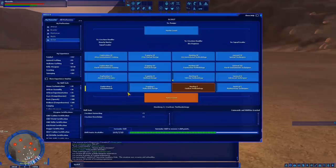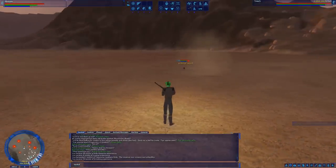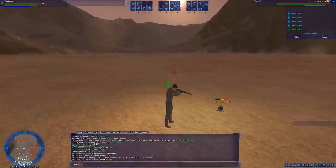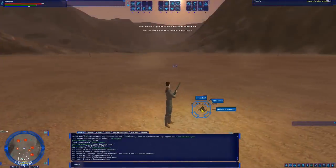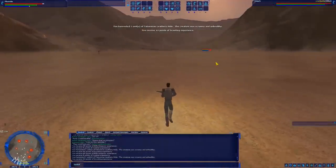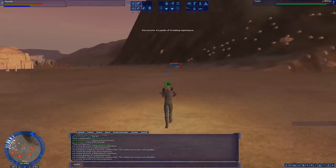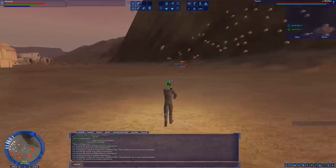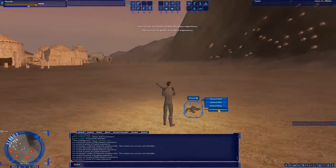I already have Hunting 1 on here from playing this character a little before, but Exploration 1 and Hunting 1 both require 1,000 points of Scouting XP. All you need to do to level these is run around and kill things. If you're working on Bounty Hunter or another combat profession and you get creature missions, this is all you have to do — you're going to be killing things anyway, so you might as well harvest them.